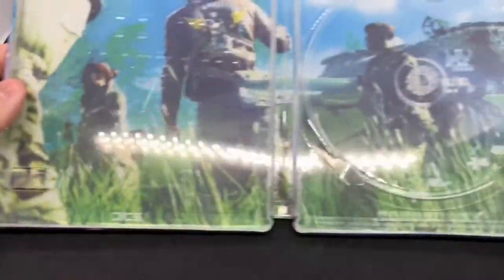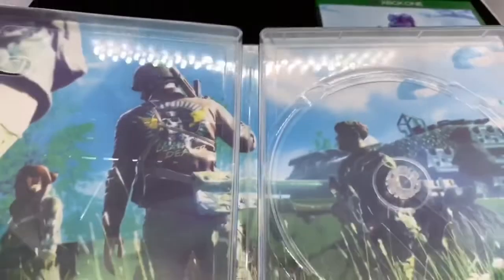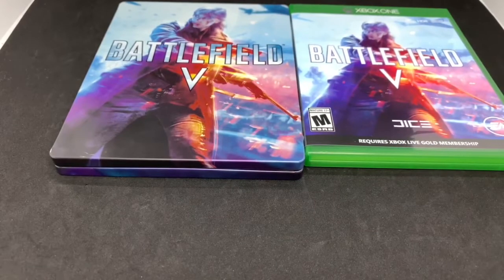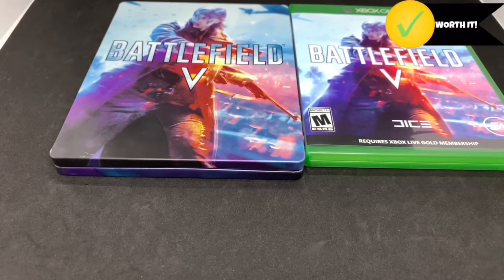Here's the inside — we've got the whole squad right there, the DICE logo, and the steelbook logo. Not a bad steelbook — it's okay, but it was free. If you're gonna get the game anyway, might as well pick it up at Best Buy for a free steelbook.